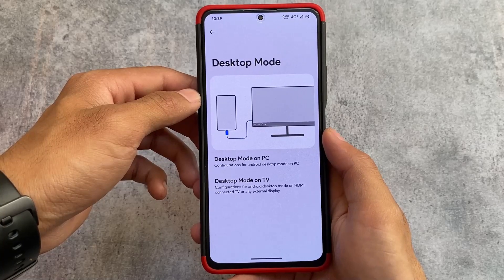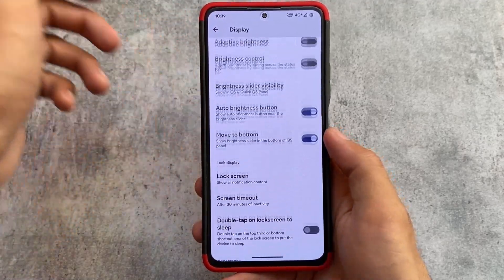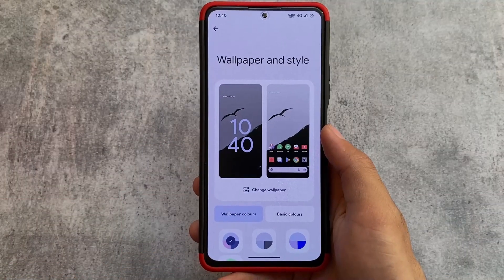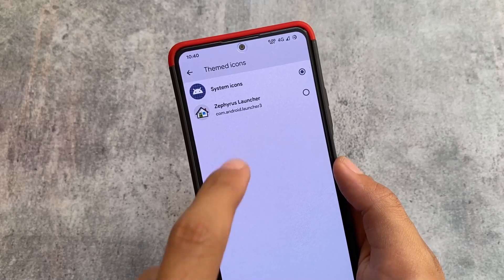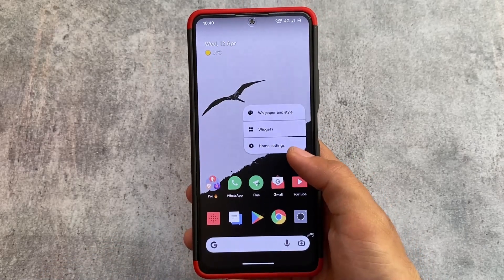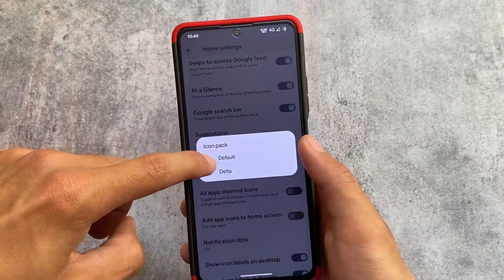Dexter mode is also included — the same thing available in LMODroid (Libre Mobile OS), which I've already made a video on, so check that out. Under wallpapers and styles, new things include themed icons support. This launcher also supports both custom themed icons and custom icon packs.